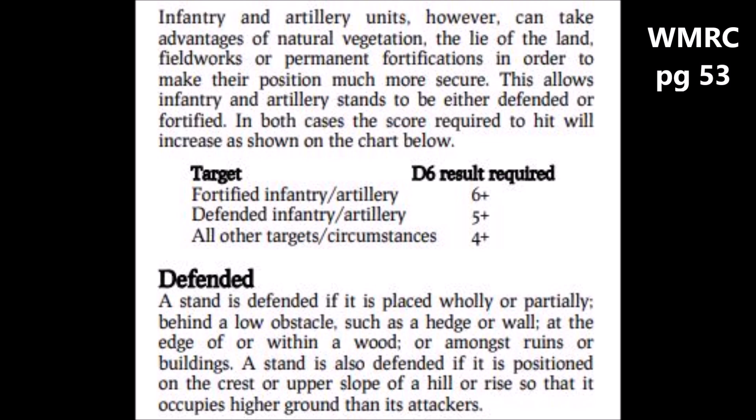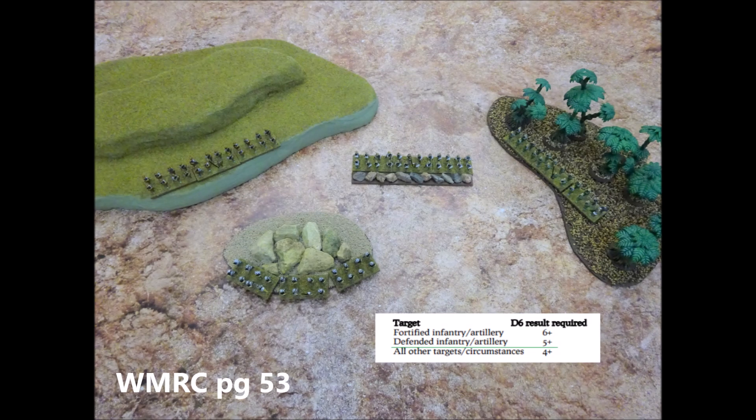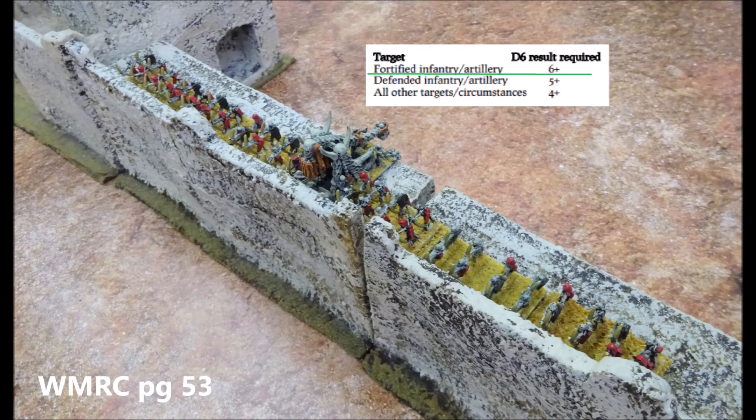Remember in combat it's only infantry or artillery that can claim defended or fortified status. If a unit has moved in any way that turn, such as charging into combat, or retreating, or pursuing, then it can't claim defended status. Infantry will most commonly be defended by terrain they occupy: higher on the slope of a hill than the enemy, in broken or marshy ground, behind a linear obstacle, or inside a wood. So when charging into combat with enemies defended in this way, you will lose your charge bonus and require a 5 to hit them. Fortified enemies will be those that occupy the ramparts of a castle wall. Only infantry units, flyers, or giants can move into base contact and attack enemy that are fortified in this way, and any attacking unit will lose their charge bonus and require a 6 to hit the fortified troops.